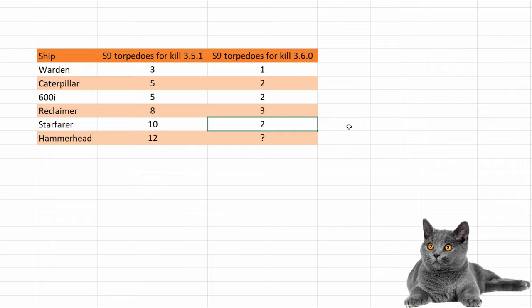Starfarers were bugged and had almost double the number of shield HP in 3.3, 3.4, and 3.5. I'm not totally convinced that bug is fixed, but I will look into this when 3.6 goes live. Hammerhead was killed by 12 size 9 torpedoes in 3.5, and I don't know by how many in 3.6, because the Retaliator is still bugged and cannot fire her torpedoes, and the Eclipse has a significant delay between torpedo shots, so the Hammerhead's shields have time to regenerate in between.